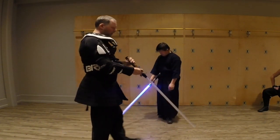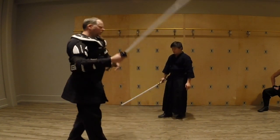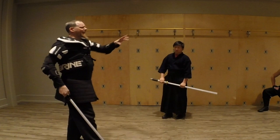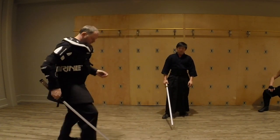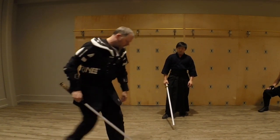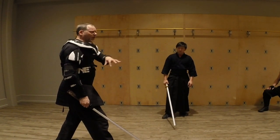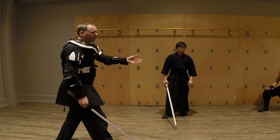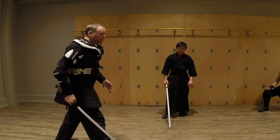Basic overview on what a guard is: we've got three basic types. We've also got guards with the big door open and guards with the small door open. Those are going to offer different types of opportunities to your opponent and thus different opportunities for you.